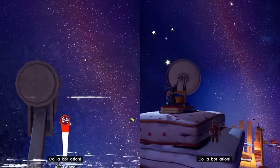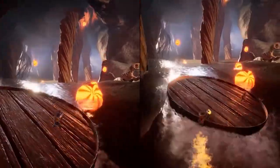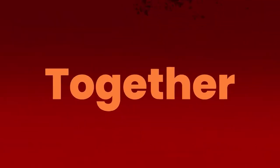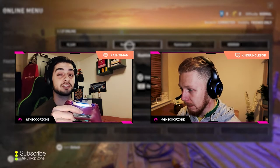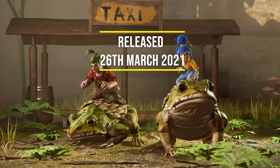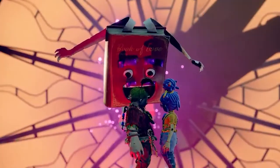It was a collaboration — so no running out solo or head-dribbling past five players and scoring a goal. Here you have to collaborate. It is a beautiful feeling, that co-op feeling we all love here at the Co-op Zone. This game was released March 26th of 2021, and it's just over a year old, which for a Best for the Buck game is pretty new.